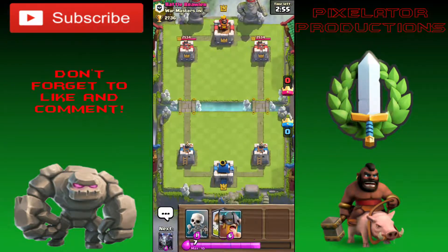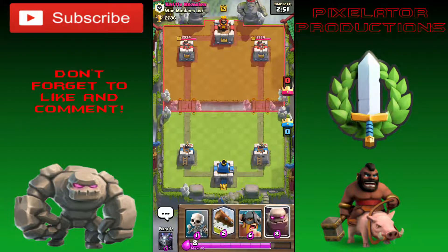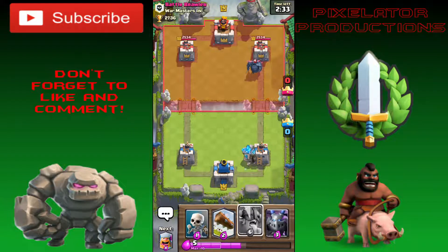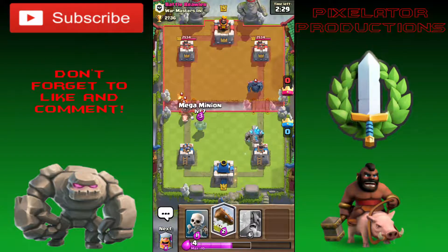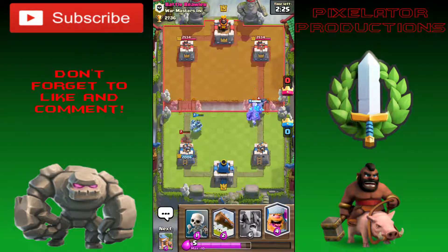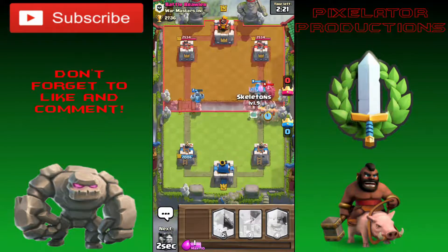Round two — we start off with the Golem, Skeletons, Log, and Elite Barbarians. He's playing the big PEKKA. We play our Golem to take out that PEKKA, but he flanks with the Hog Rider. We counter with our Mega Minion and then use the Elite Barbarians to take out the PEKKA.